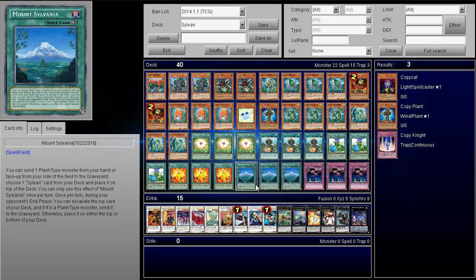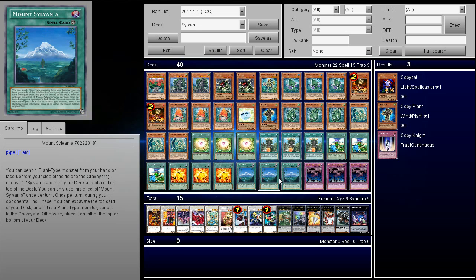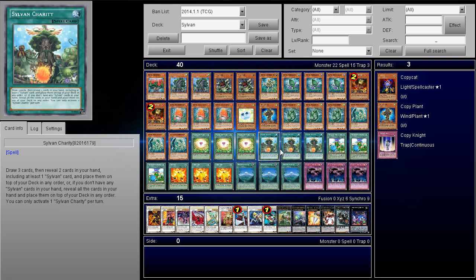Next up we have Mount Sylvania. Its effect is: you can send one plant type monster from your hand or face-up from your side of the field to the graveyard to choose one Sylvan card from your deck and place it on the top of the deck, which all comes down to Sylvan Charity — which is searchable. You're getting rid of a card, but it doesn't make up for how awesome Sylvan Charity is. Also, once per turn during your opponent's end phase, you can excavate the top card of your deck. It lets you have a little bit of utility, but for the most part you're putting this card to use as quickly and as many times as possible.